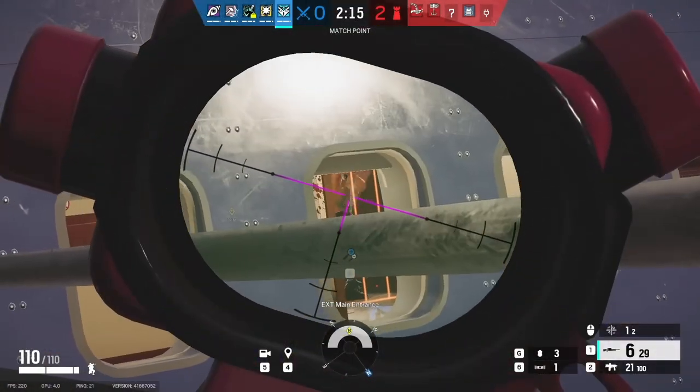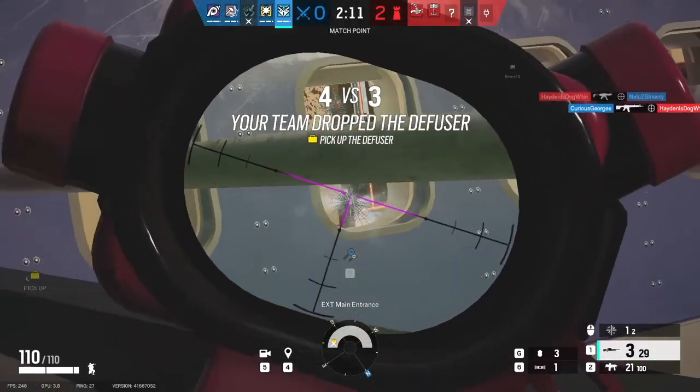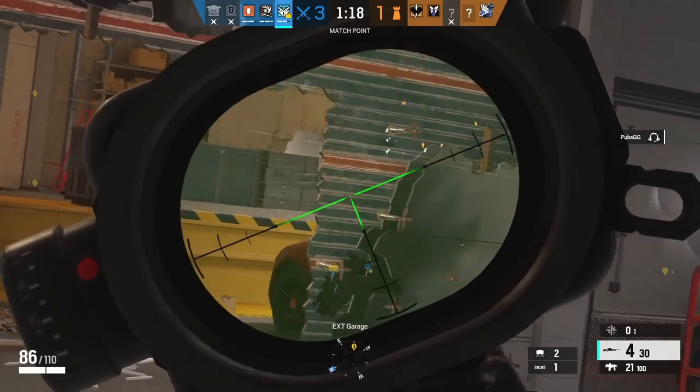Or you can sit on the wing of the plane, or in the gazebo on Chalet, for the entire round and not help your team at all. She can also help with hard breaches too, but where's the fun in that when you can sit holding an angle for the entire round?